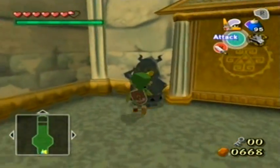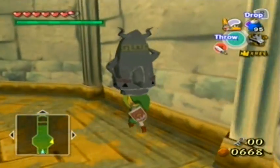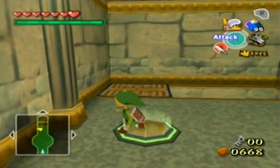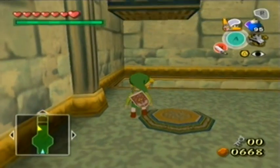Stay away from me, Beemos! Pretty sure those are the incarnations of the Beemos in this game — familiar Zelda enemies. But step on the third switch, and that activates all of these moving platforms.